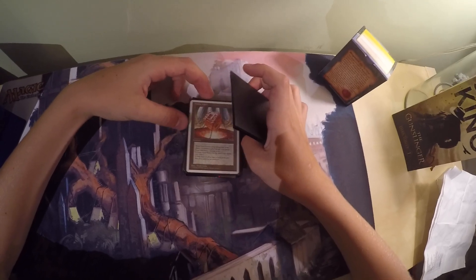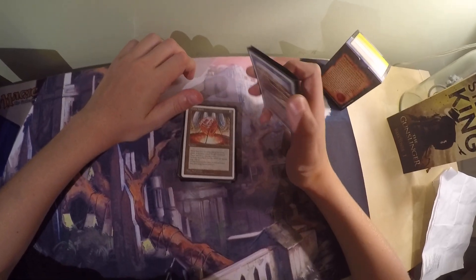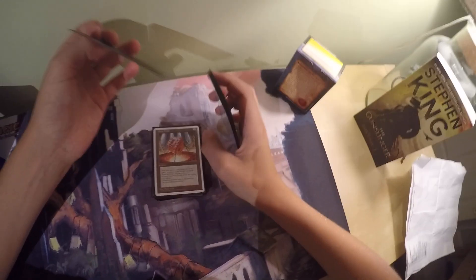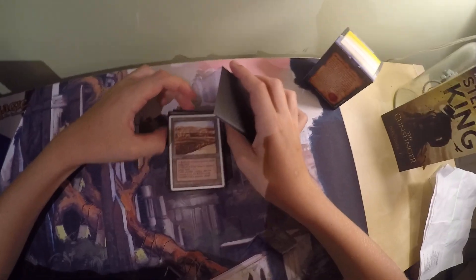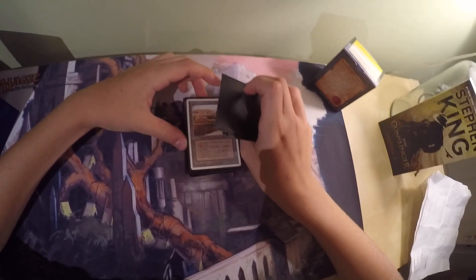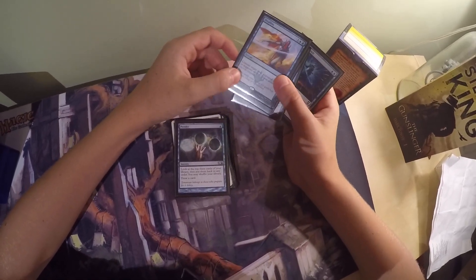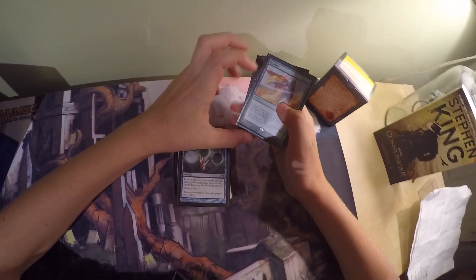Mana Vault costs 1 colorless. It doesn't untap during your untap step. If it's tapped during your upkeep, it deals 1 damage to you. Pay 4: untap Mana Vault — only during your upkeep. Tap: add 3 colorless to your mana pool. In combination with things like Voltaic Key it gets pretty strong. Strip Mine is a land that taps for 1 colorless, and you can tap and sacrifice it to destroy target land — useful against things like Dark Depths. Ponder costs 1 blue as a sorcery: look at the top three cards of your library, then put them back in any order. You may shuffle your library, then draw a card. It filters your top deck, and you shuffle if the top cards aren't what you want.